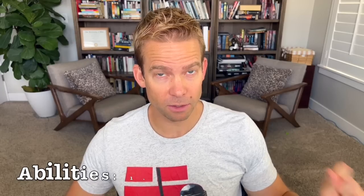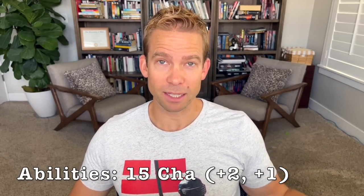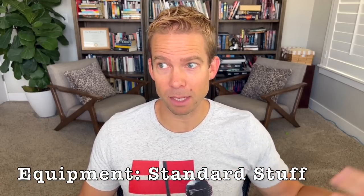For ability scores, using point buy, I'd recommend starting with a 15 charisma, taking the plus two racial bonus and the plus one from telekinetic to get an 18, along with a 14 constitution and a 14 dexterity. For equipment, since we have no armor proficiencies and aren't planning on using weapons, just take your basic necessities — maybe go gold-buy and pocket some extra, since we won't need much of the usual starting equipment.